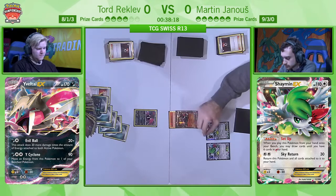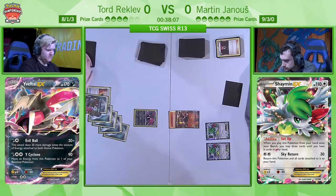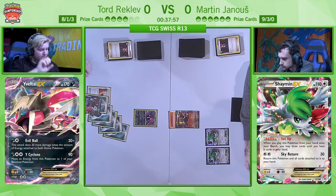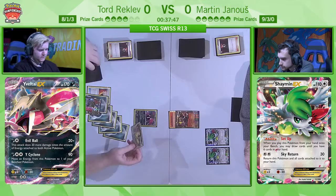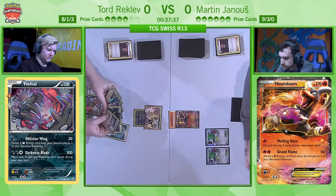Tord is drawing into another N — actually a card he doesn't mind playing because he has so many cards in hand. This N might well be coming down this turn. He's desperately looking through his discard pile — something you always have to keep track of, not only the cards you've played but also the cards that have been milled by Houndoom consecutively. He's already conscious of counting his deck, something you have to always be on the lookout for against a list like Martin's. He's looking at the Yveltal BREAK stuck in his hand.